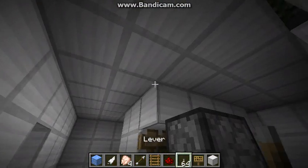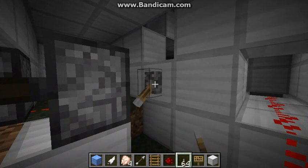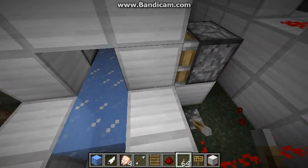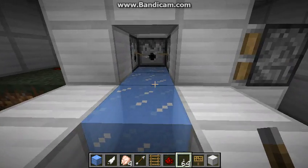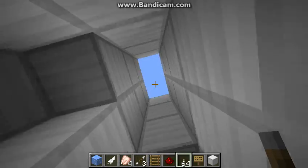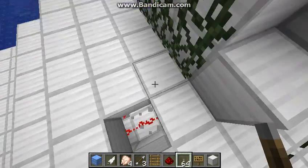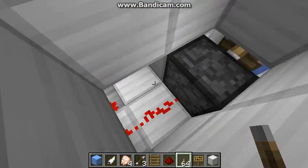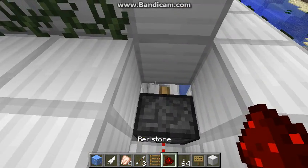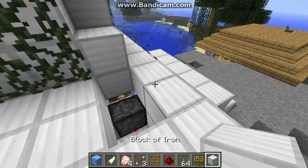So you open this up. I'm just going to show you guys what happens when you open it up. So in here is where the water falls down, right here. And if you destroy this, you can see it. This is the redstone, and this will open up and such. The water, you can see there, will fall down into the pit, or the hole, or whatever you want to call it.